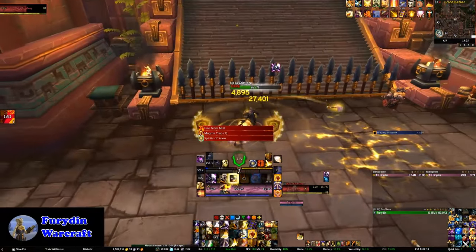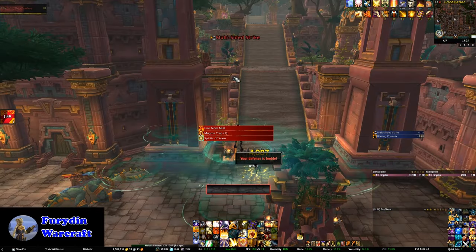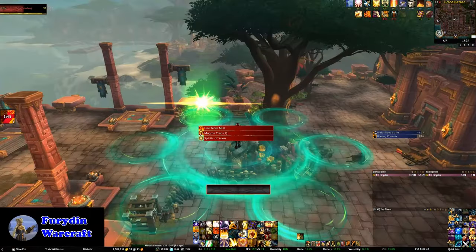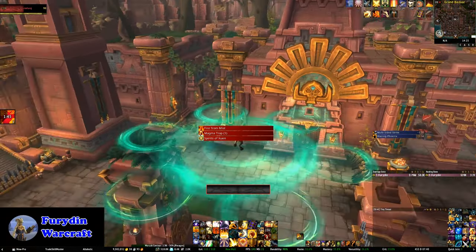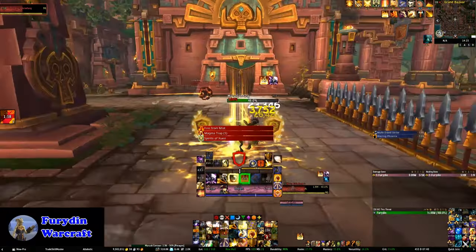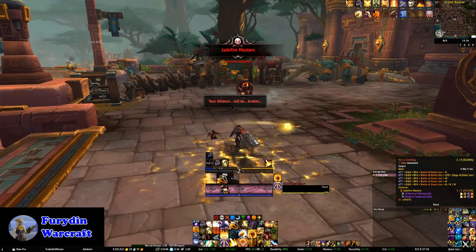Once you burn through the barrier, it's back onto the boss. Don't worry when the boss teleports you up into mid-air — all you need to do is stand and wait for the timer to run out. You'll get teleported back down to the boss and then you can continue on with the fight, and you'll be able to burn her down without too much difficulty.